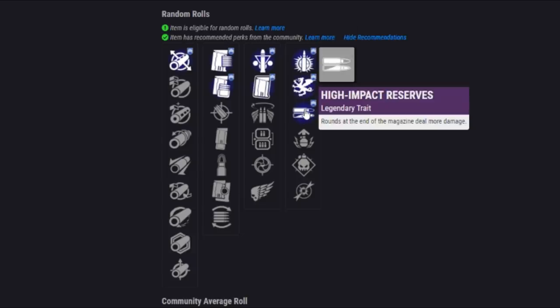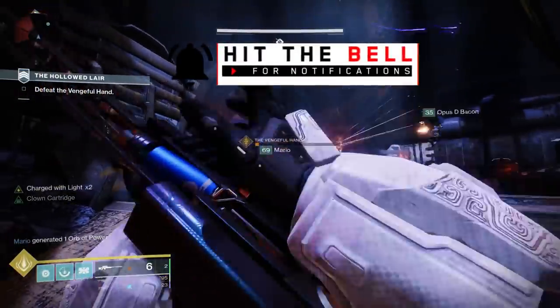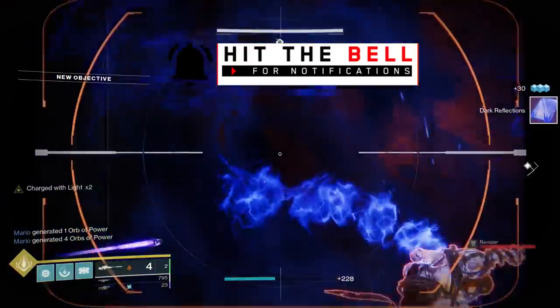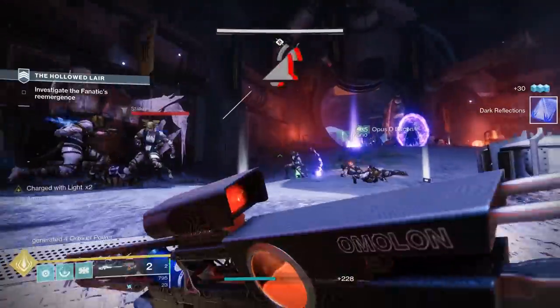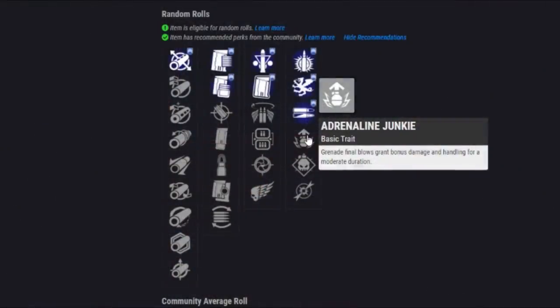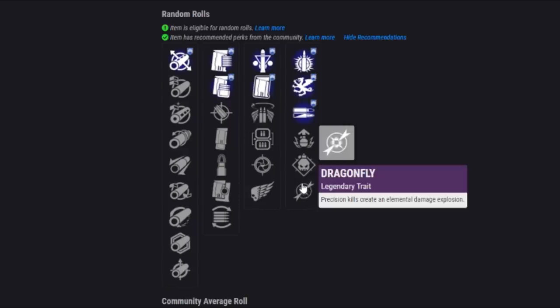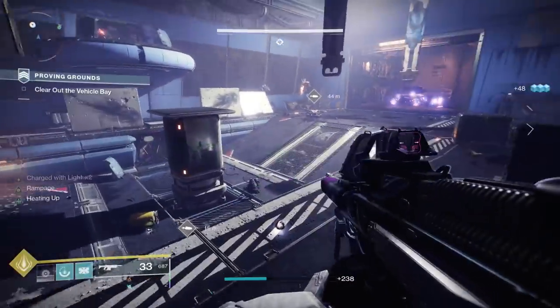We've got High Impact Reserves, where rounds at the end of the magazine deal more damage. In PvP, you only start with two rounds, so High Impact Reserves is going to be active quite a bit — this can let you get a one-shot headshot on a super you otherwise couldn't. In PvE, this can deal a significant amount of extra damage. Then there's a new perk, Adrenaline Junkie, giving a damage bonus after a grenade kill, and Demolitionist, which gives grenade energy and can instantly refill the magazine when you throw your grenade. Lastly, Dragonfly — precision kills create an elemental damage explosion, not bad for PvP and okay for PvE.